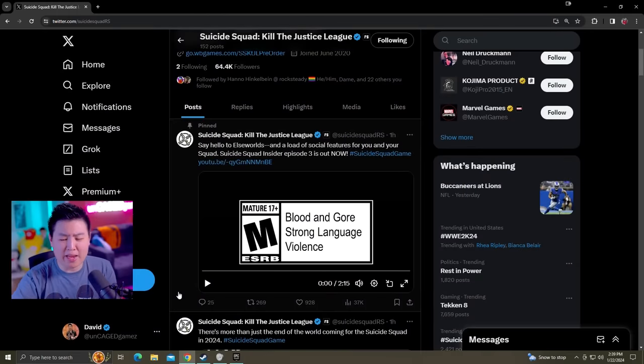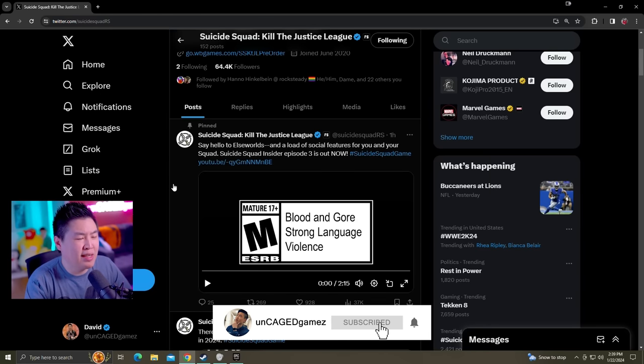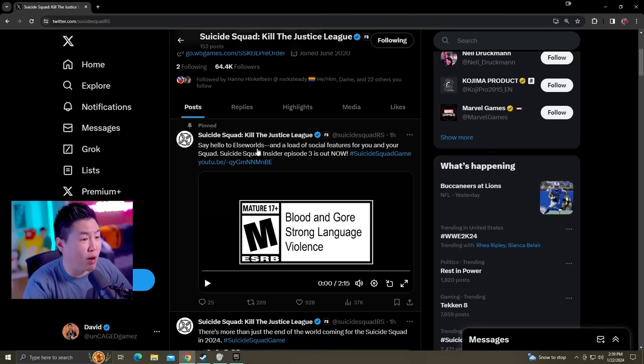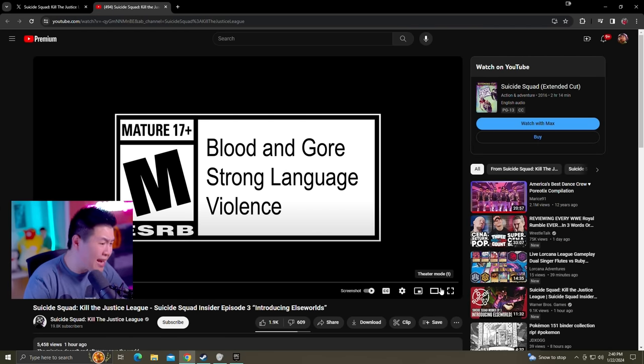What's up guys, my name is Uncaged Games, welcome back to another reaction video. Today we're reacting to the brand new Suicide Squad: Kill the Justice League Insider Episode 3. This one says 'Say hello to Elseworlds and a load of social features for you and your squad.' Let's go and check this bad boy out. If you guys are excited, drop a thumbs up and let's get it.